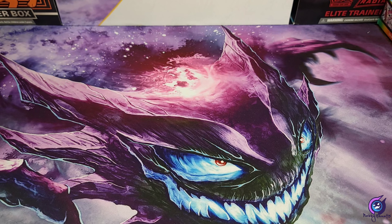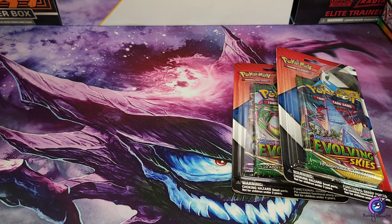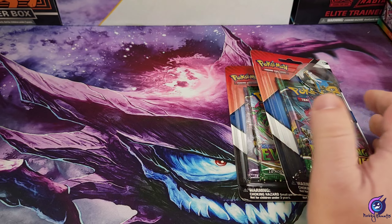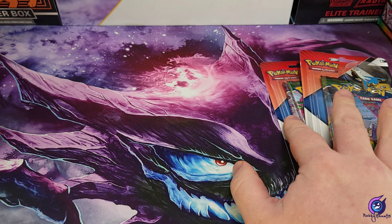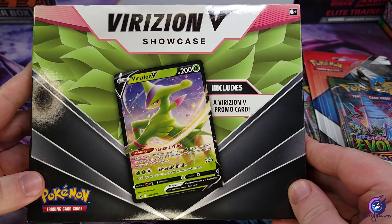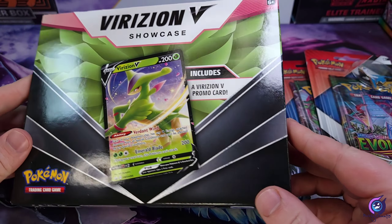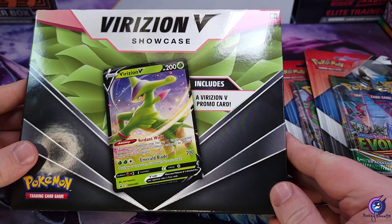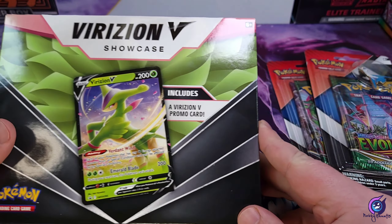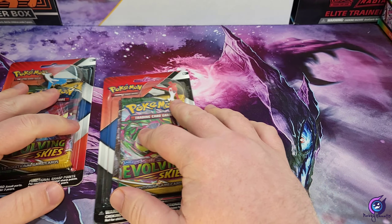Welcome back to the channel guys. Today we took a little trip to Walgreens and picked up two more — figured why not — little two-packs of Chilling Rain, and also picked up one of these Virizion V showcase boxes. I don't remember what's in here, I don't know what's in here, but I figured why not rip it open. We are gonna start with these two.